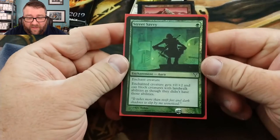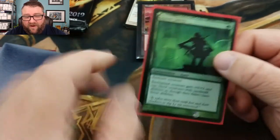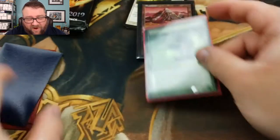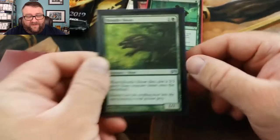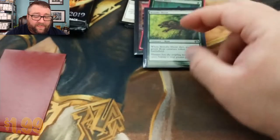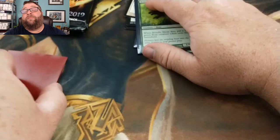And then our foil is — oh, you got a Street Savvy. I love that card. This card is good, I like it. And then we got a Brindle Shoat. I'm not entirely sure where the value is on this — if it's not at least a dollar, we'll go ahead and replace it for you.